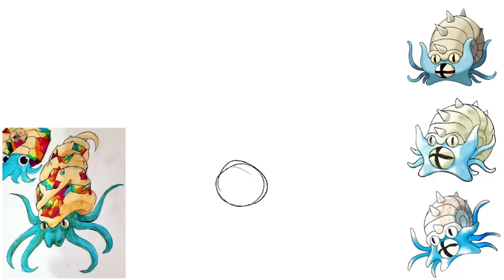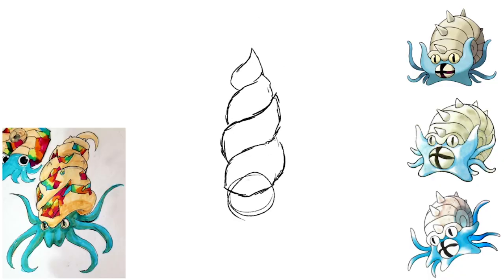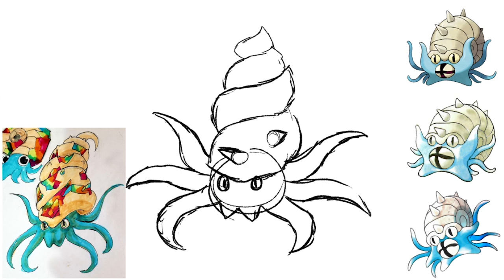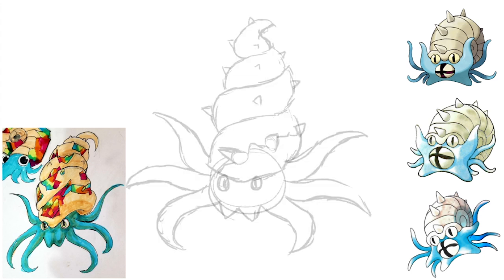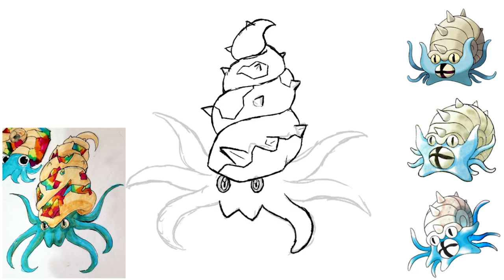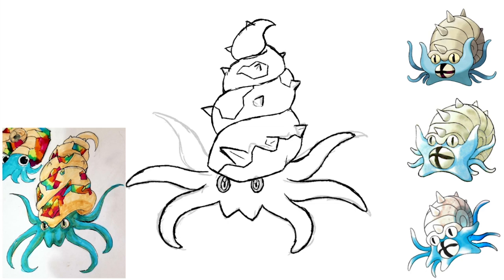For Omanyte and Omastar, I wanted to make them look less similar. So I picked a different type of ammonite shell for Omastar. Omanyte, as its own design, is fine — it's cute, minus the complaint about the rock. Omastar's two issues were that it just looks like a bigger Omanyte with more tentacles, and its mouth is something I don't think Pokémon would do today — it's like Pinsir's mouth, kind of creepy. So I used Amolite, which is an opal-like material that forms on the fossils of ammonite shells. They're kind of iridescent, so that's why we went with the rainbow coloring — the best we can do without heavy gradients.